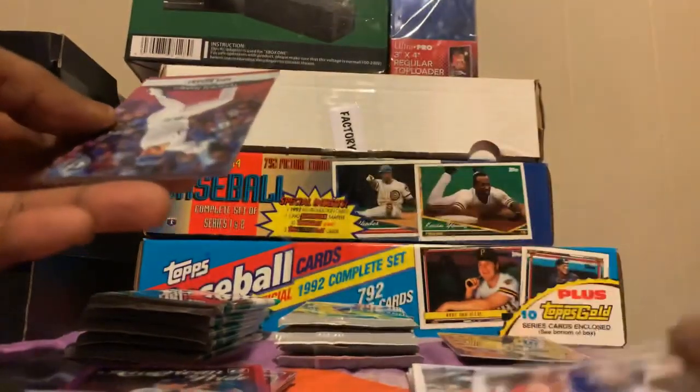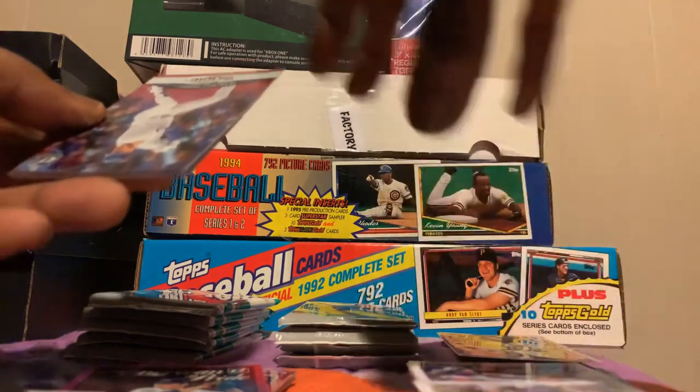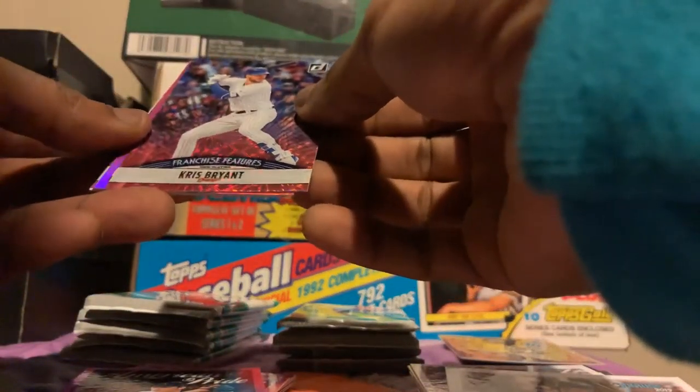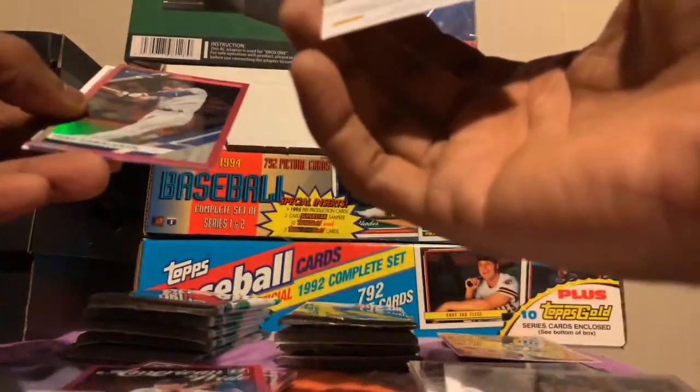Nicholas Castellanos, Dan Wright. Rated rookie Ryan O'Hearn. Aaron Judge — I'm okay with Aaron Judge. Kris Bryant auto — okay, I'm a big Cubs fan from Chicago — with Nick Senzel on the back.